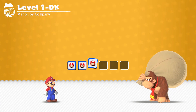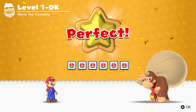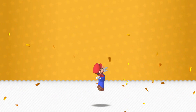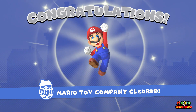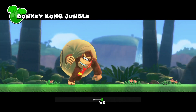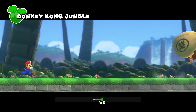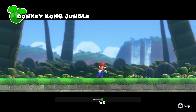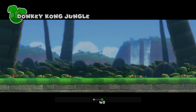We got Donkey Kong — he just took off with a bag full of toys like he's some kind of Santa Claus! Well, that was a super easy world. We finished Mario Toy Company, which is already completed. The second world up next is Donkey Kong Jungle.